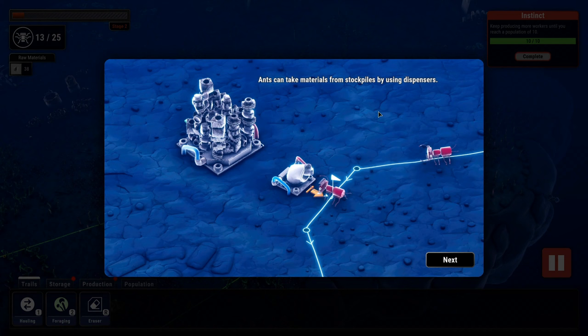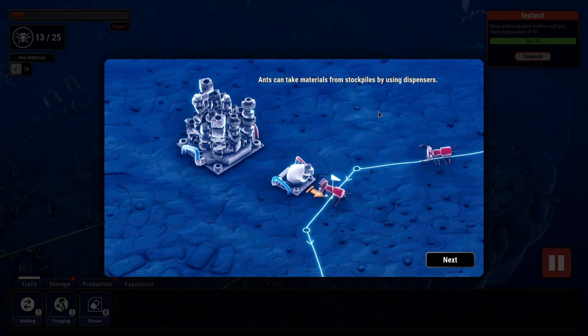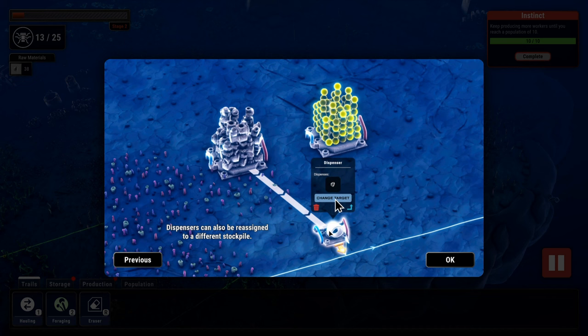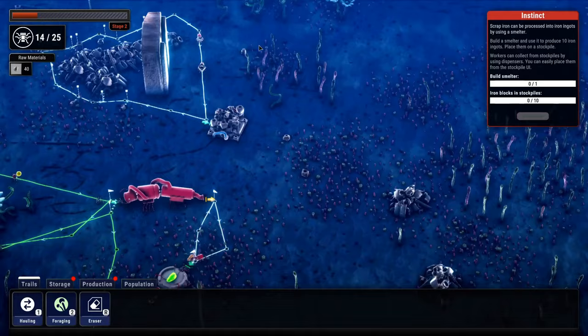Ants can take materials from stockpiles by using dispensers. You can easily place them by clicking 'place dispenser' on the desired stockpile — click your stockpile, then click dispenser. Dispensers can also be reassigned to a different stockpile: click on the dispenser, click 'change target,' and drag to the new stockpile. Scrap iron can be processed into iron ingots using a smelter. Build a smelter and use it to produce ten iron ingots. Place those in a stockpile — workers can collect from stockpiles using dispensers.